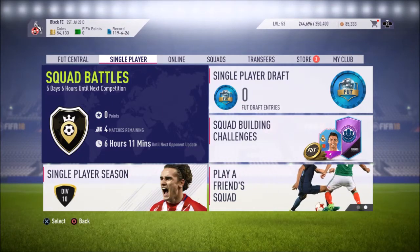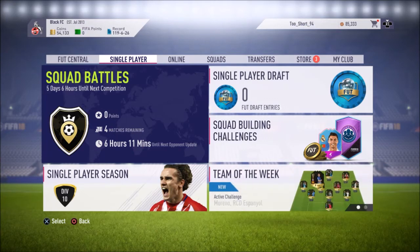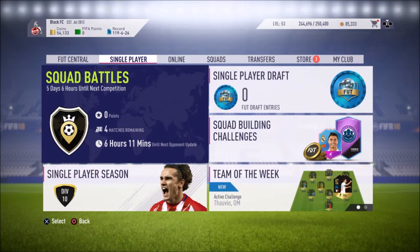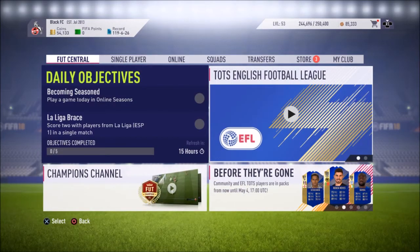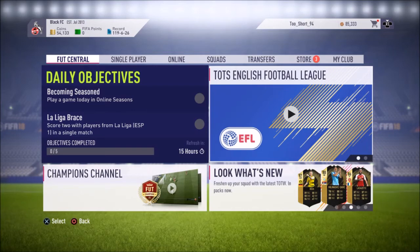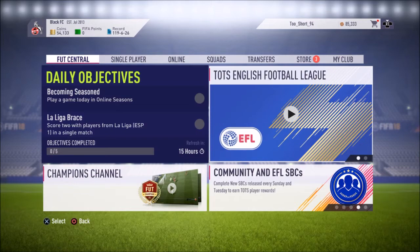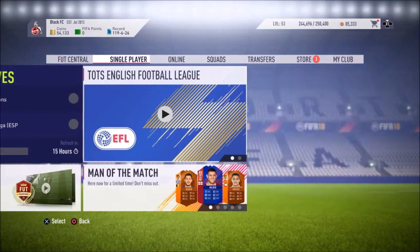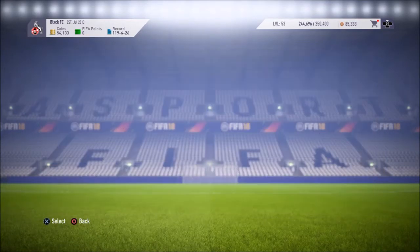Hey, what's up YouTube, welcome back to Norman Chu and welcome back to another FIFA 18 Ultimate Team video. I'm recording this on Tuesday the 1st of May 2018. EA have released new SBCs towards getting Team of the Season cards. We still have the Team of the Season players from the English Football League - they're live until May the 4th - and the Community Team of the Season cards are still live as well.